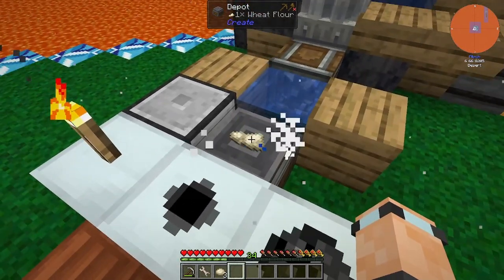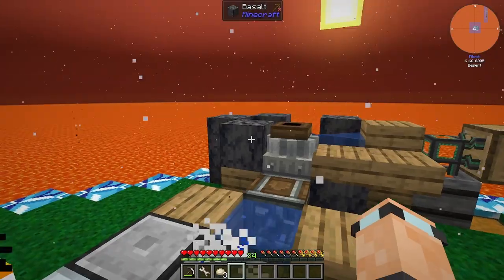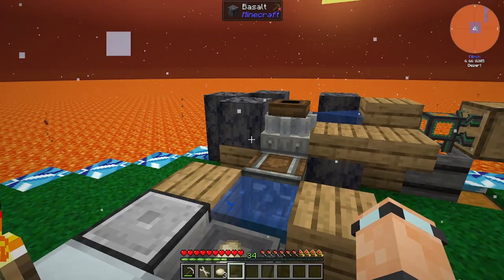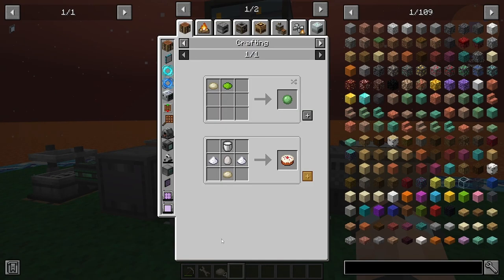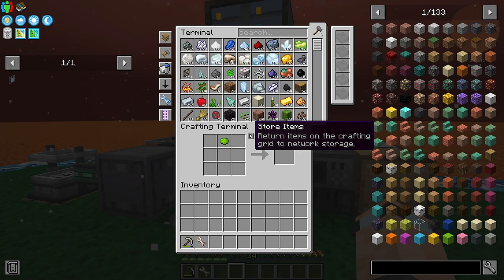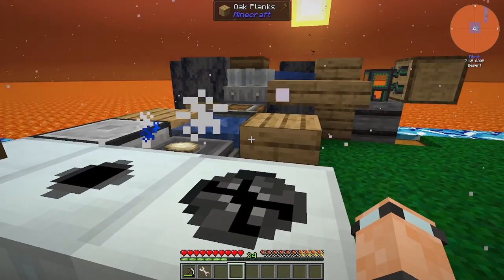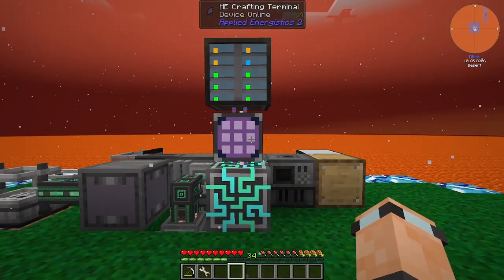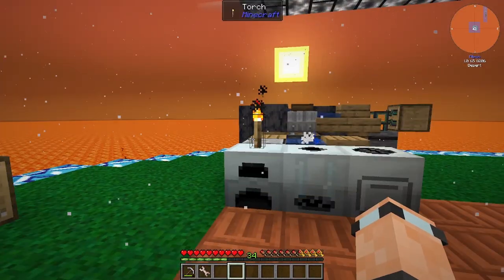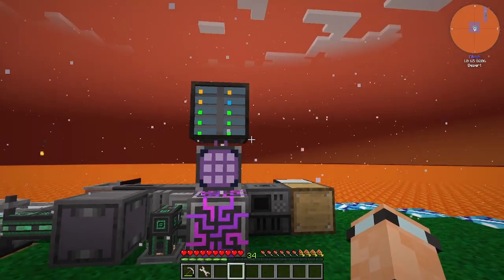You can put white concrete powder on here and wash it, and when it gets washed it gives you white concrete out of it - pretty useful. We can use these to turn them into more slime balls. I've done it this way since I played All the Mods 7 on 1.17 - I like doing slime balls this way.